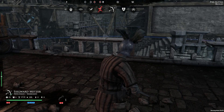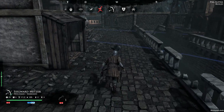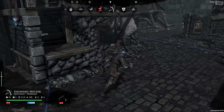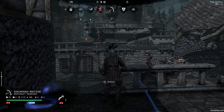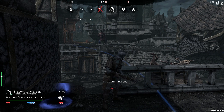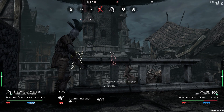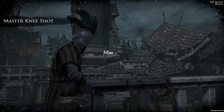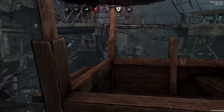In Mordheim City of the Damned, unit placement is crucial and could dictate the fate of your entire warband. With one unit down, the player controlling the human mercenaries will use his marksman to set up a crossfire with the help of his captain. Unfortunately, he misses the shot and is not able to pin down the mutant with a knee shot.